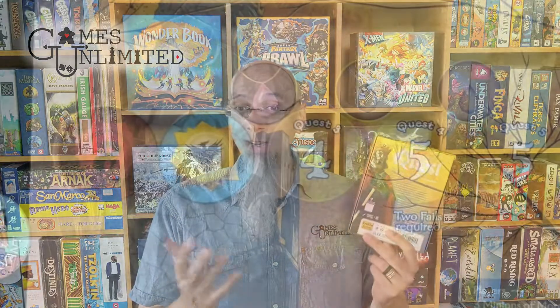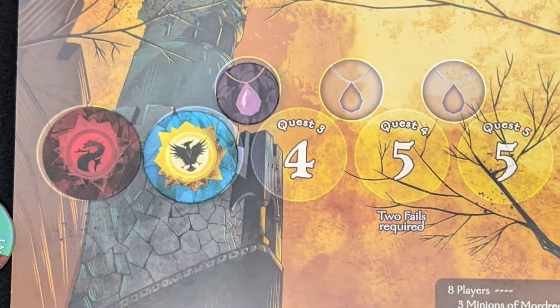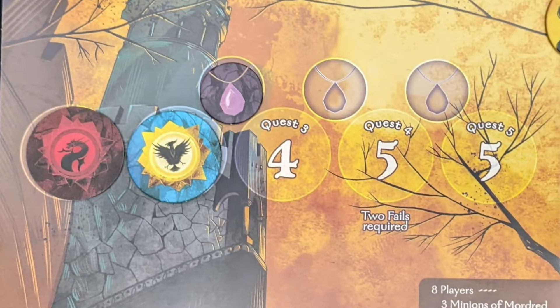If they're both successes, great — you put a little success token on the quest, and once you've succeeded three times, you win. But if there's one or more fail cards, then one of those people was a bad person. We don't necessarily know who, and the quest fails. And if you fail three quests, game over.